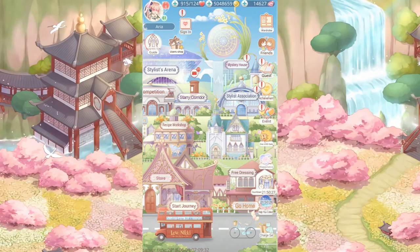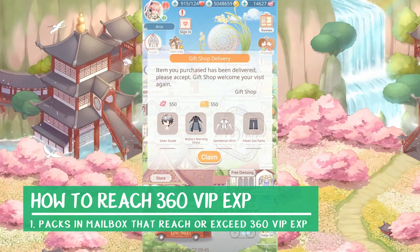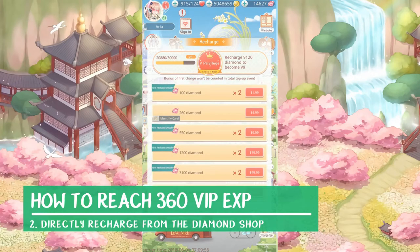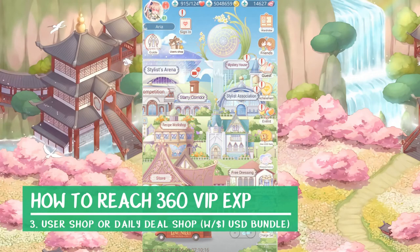There are a few ways to reach the 360 VIP EXP to complete this suit. First, if you have packs in your mailbox that reach or exceed 360 VIP EXP — this is what I plan on doing, since I already have a few packs, so this suit won't cost me any additional money. Next, you can buy diamonds directly from the shop; each diamond purchased here will equal 1 VIP EXP. Any diamonds received from a double recharge won't count toward that amount. You can achieve this by either buying the 550 tier, or buying a combination of the 260 tier and the 100 tier. Finally, you can buy packs from the user shop or daily deal shop.